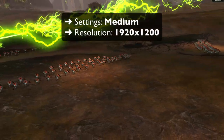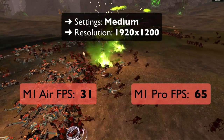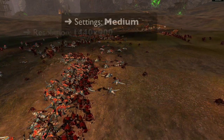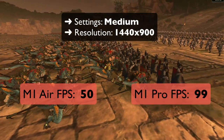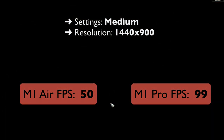On medium settings and 1200p resolution, the M1 Air runs the game at a solid 31 frames per second. The 14-inch M1 Pro on the other hand can run it at 65 FPS, which is more than double the performance. If 31 FPS on the M1 Air doesn't sound high enough, when running the game at 900p resolution the M1 Air can run it at 50 FPS. With that resolution, the M1 Pro can run the game at 99 FPS, which is again roughly double the performance.